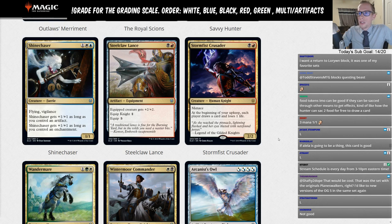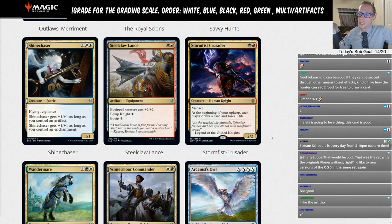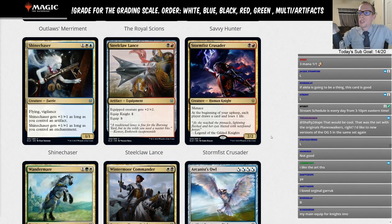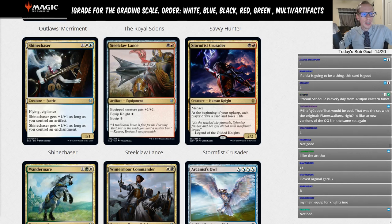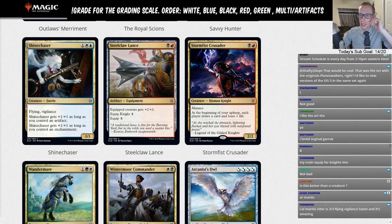Steel-Claw Lance: red black artifact equipment — equipped creature gets plus two plus two; equip Knight for one, equip other creatures for three. In Rakdos Knights this could be decent — equip one is cheap — but it's probably not good enough over other Standard options. I'm giving it a D, maybe you see it in play sometimes.